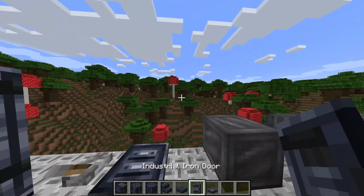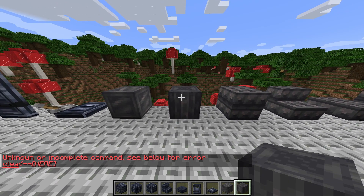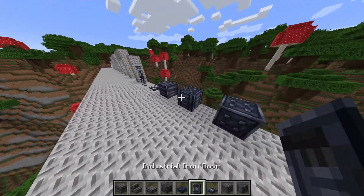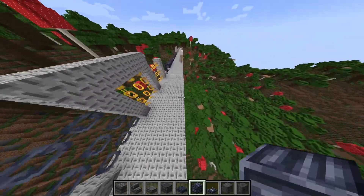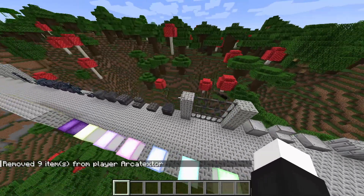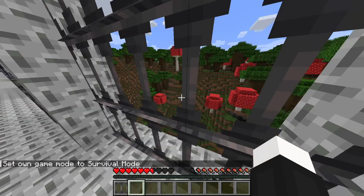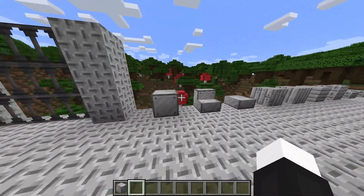Next we have the cast iron block, cast iron pillar, cast iron bricks, and cast iron stairs and slabs — all with a metal sound. There are also cast iron balusters, which are pretty similar to iron bars but may differ slightly. These would be a nice block for industrial-style builds.